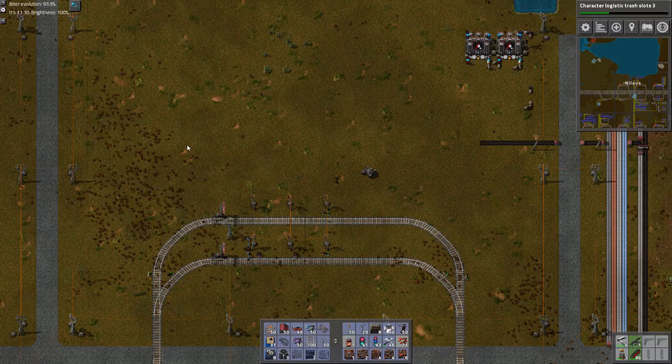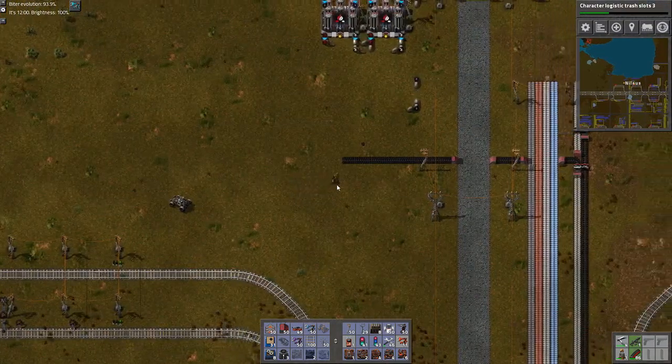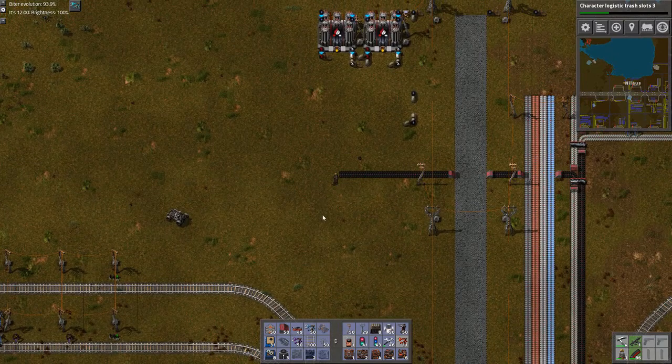Hello and welcome, my name is Nilous and this is episode 43 of our Let's Play campaign of Factorio with Bob's Mods and Angel's Mods. As I said last time, we are approaching the point where we make the logic boards, but there are a few things I want to fix first.